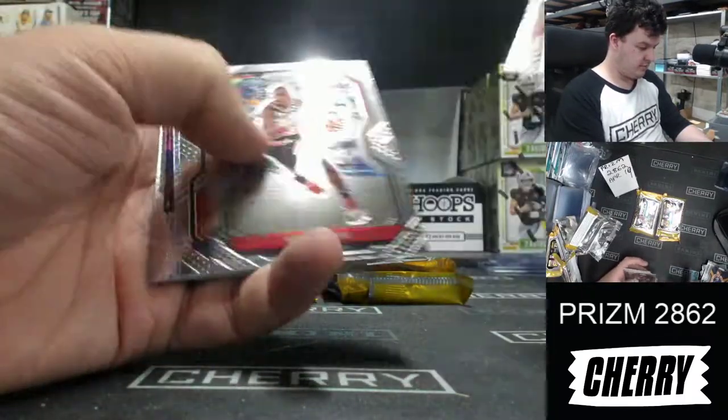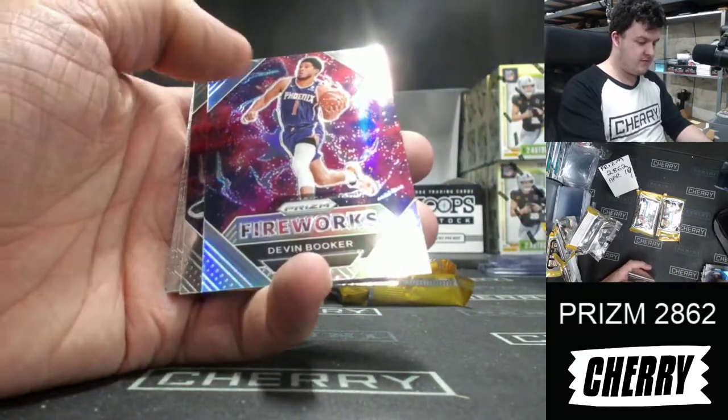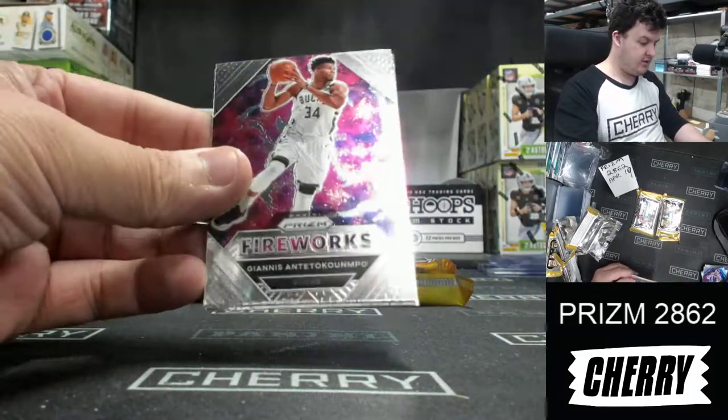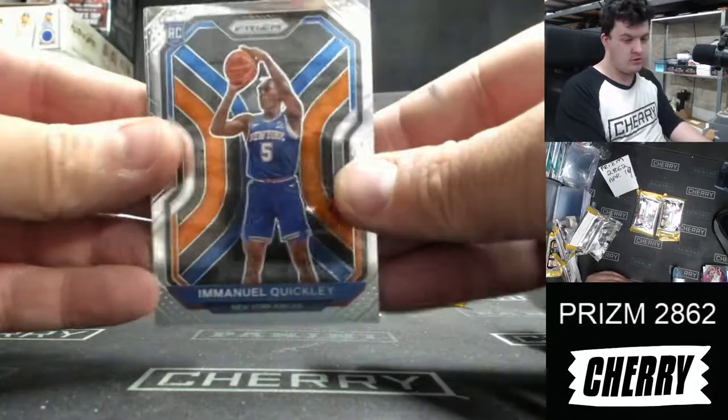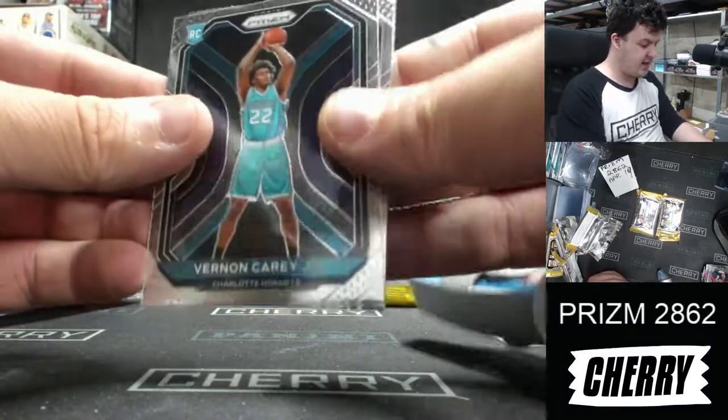Barton, Heald, Paul, Dunn, Adams — silver Campbell Walker. Fireworks silver — nice D-Book. Giannis Fireworks, Emmanuel Quickly Rookie — nice — Isaiah Stewart, Ennis Cantor, and Vernon Carey Jr.